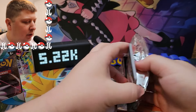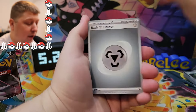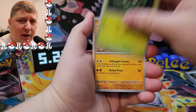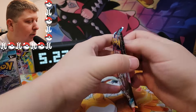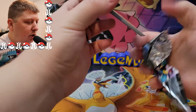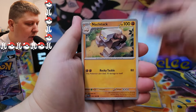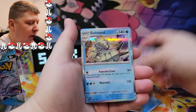Next pack here. Earlier in the Scarlet and Violet era, I said I wasn't going to be opening a booster box of every set — only the ones that I like and think are good. So here we are; obviously I think Paradox Rift is a good set or I wouldn't be opening it. We got a Blussel, Gliscor, Abzol, Sibisage, Onyx, Doublade, and a Golisopod.